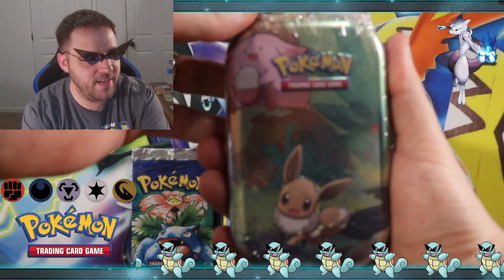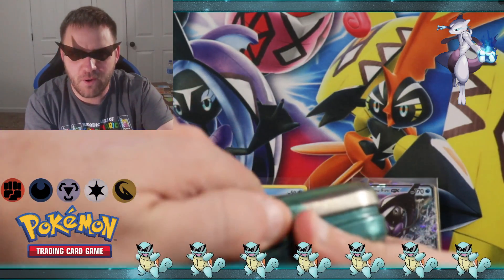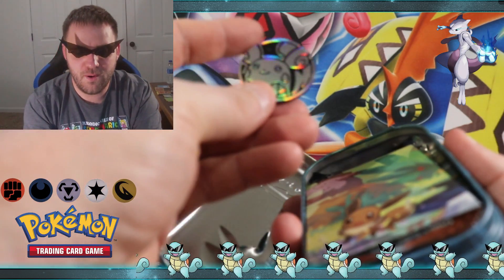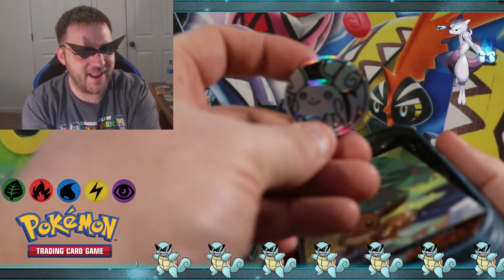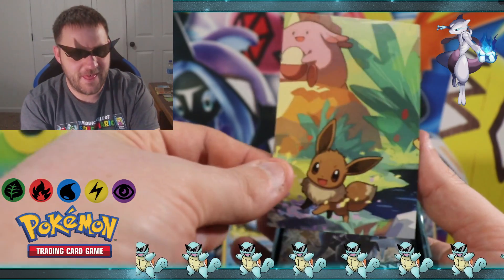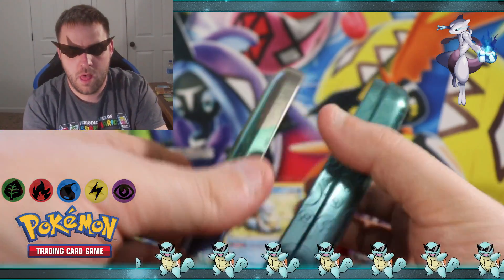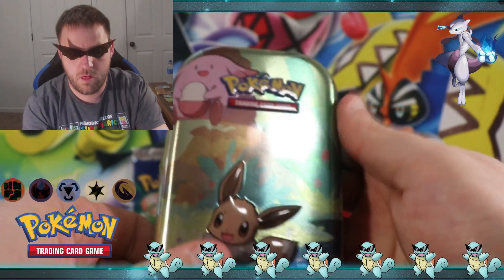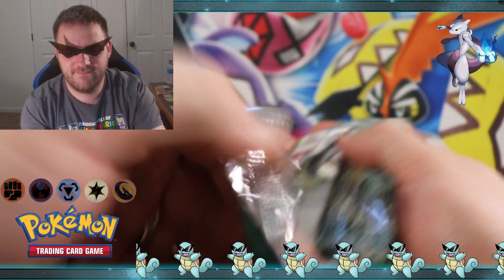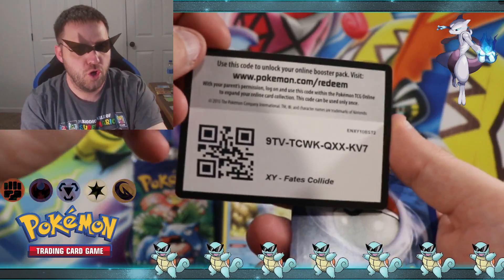Time for some Eevee love — Eevee and Chansey. Let's see if Rob's daughter Sophia — of course her favorite Pokémon is Eevee — let's see if she has some luck for us. Whoa, we got a Raichu coin! Righteous Raichu, I like it. There is the card. Start with the Fates Collide.